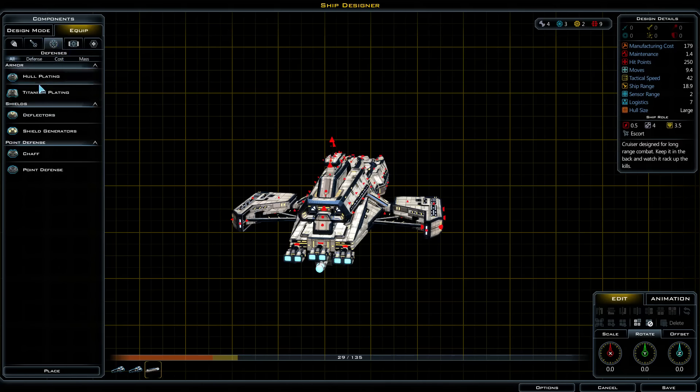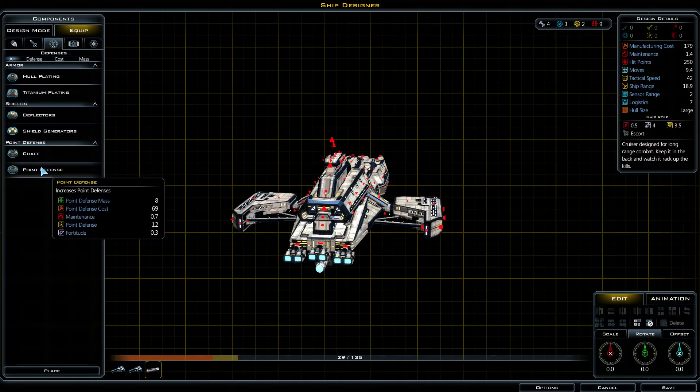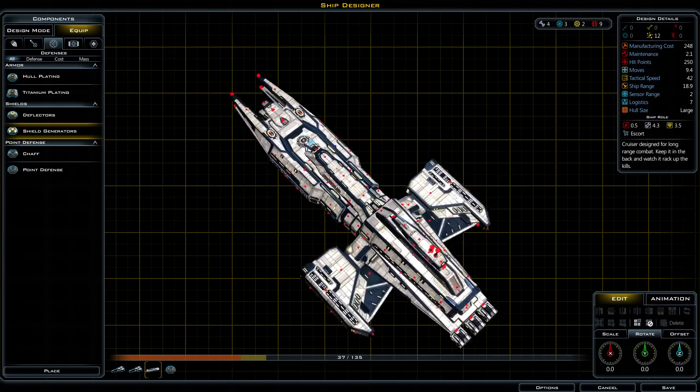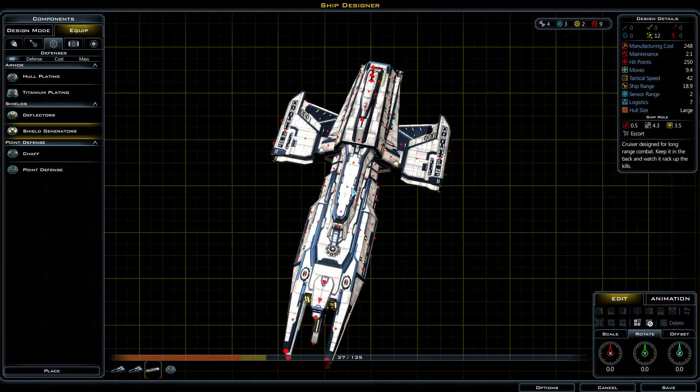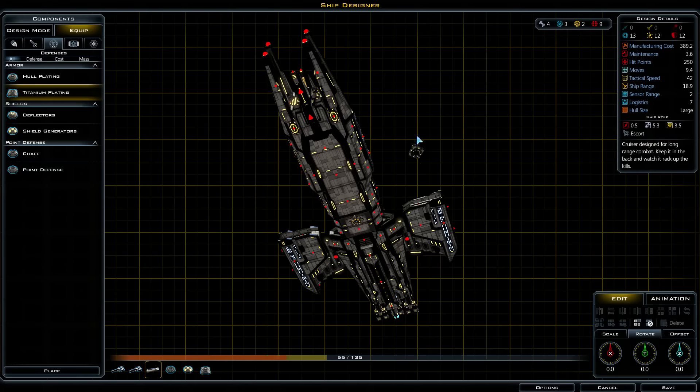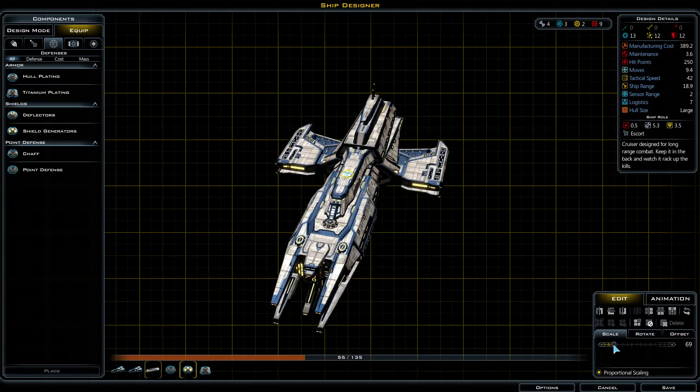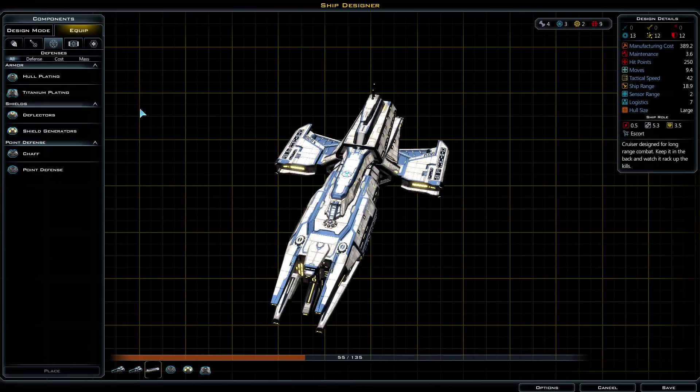Alright, let's go for defenses. We're definitely gonna go one defense type each. I'm gonna have some point defense likely on deck here, some shield generators — probably be the main defense type — 13 is pretty decent. I'll leave it at that and have some armor plating on the bottom. So we're well-rounded in terms of defenses. Scale that down a little — there you go. Good, so we've got every type of defense going.